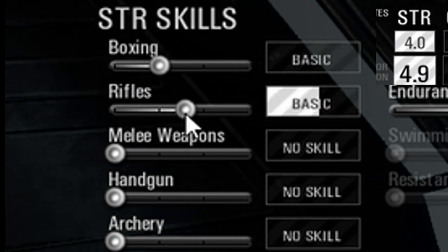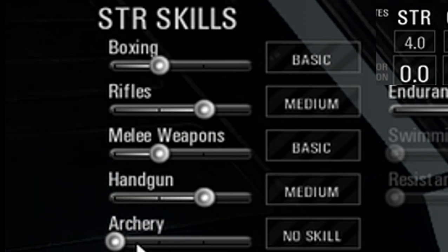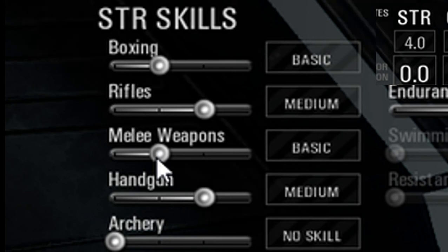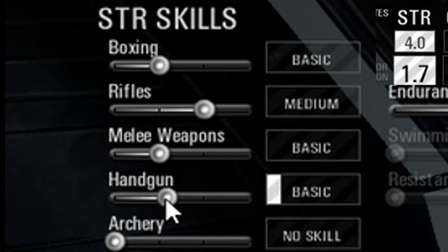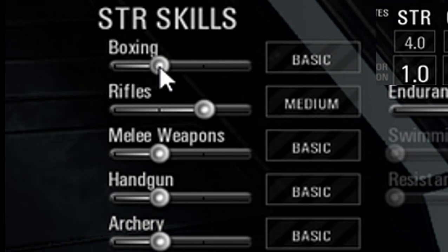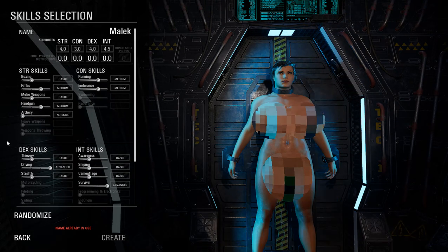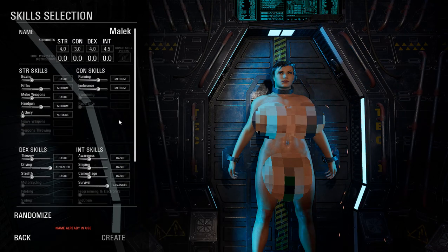Here you can set whatever you want, but I would recommend going for my build. I go for boxing basic, rifles medium, melee weapons basic, handguns medium. For archery, I don't really care about it — I don't like the archery mechanics in this game. But if you really want to, you could set handguns to basic and archery to basic instead. Honestly I'd just focus on rifles and handguns; they're easier to use and more mobile. With archery you can't even aim properly, you just hold it down — that's why I don't use it.